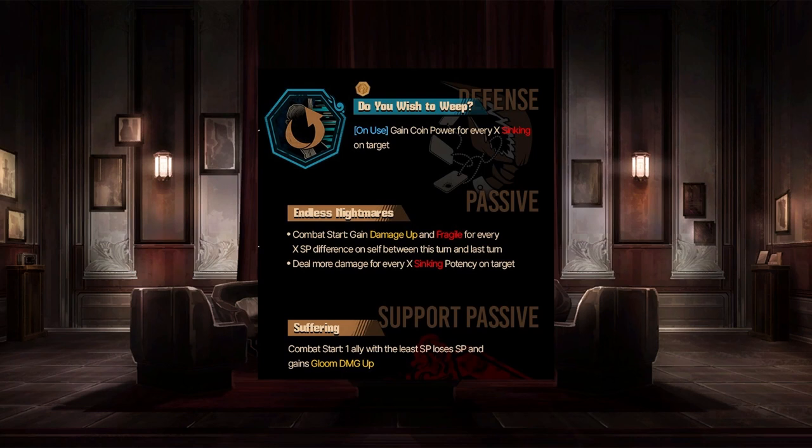The support passive: Suffering — this is a Sun Cliff passive. Combat start, when at least X SP, lose SP and gain Gloom damage up. It depends on how much SP loss this is, and also if this is going to be a resonance — it'll probably be like a three-Gloom resonance knowing Project Moon. There's no way this is just a constant thing you can trigger. Especially given how perfect it is for Sun Cliff given how strong his skill two is. It could also affect ADD, which would be super nice. It's probably Gloom resonance, so like a three-Gloom resonance.